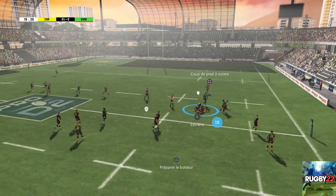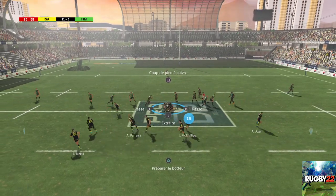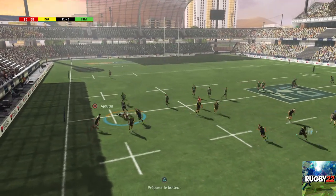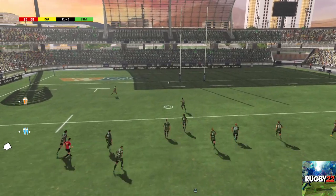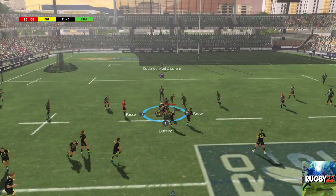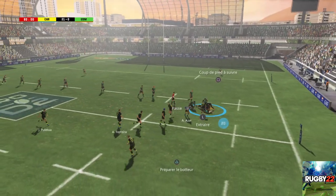Ça va être un contest. Ils ont toujours le contrôle du ballon et vont pouvoir l'écarter. Ils passent la balle. Plus que quelques minutes avant la fin de la rencontre. La passe après contact. Nouveau point de fixation. Ils conservent le ballon. Attention aux coups de pied de pression. Réception propre du ballon. Belle prise de balle. Au contest pour ce ballon. L'attaque conserve le ballon. Il ne se laisse pas avoir par le plaquage. Il garde la possession du ballon.